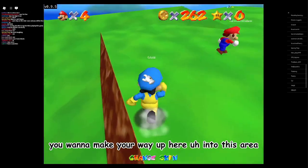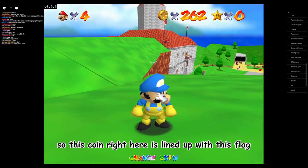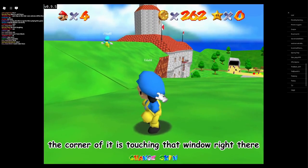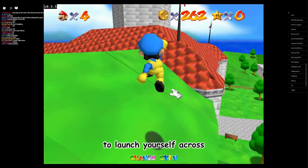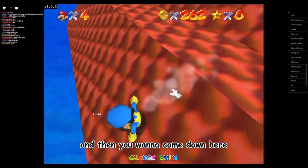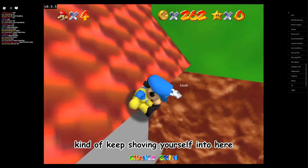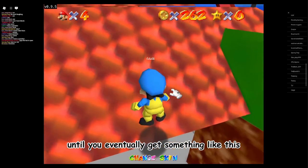You want to make your way up here into this area just to start the tutorial. You want to line yourself up so this coin right here is lined up with this flag, as well as the corner of it is touching that window right there. Then you want to long jump like that to launch yourself across just to get up here.